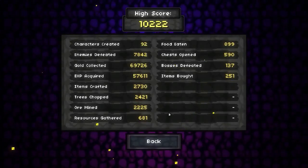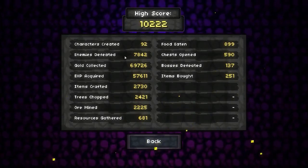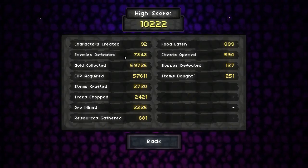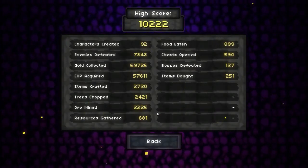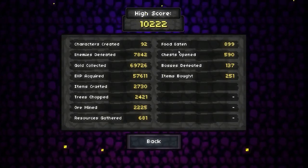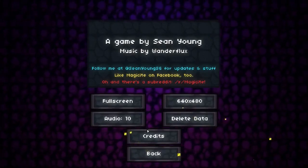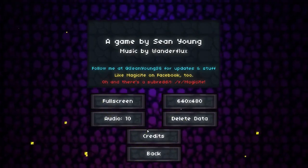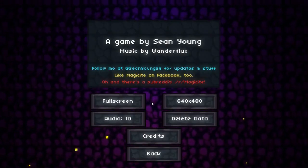As it stands I have died 92 times — that's 92 characters dead and gone. My high score is 10,000. I've killed almost 8,000 enemies and collected a lot of gold and experience. On the main menu you can see your stats — everything from how much food you've eaten to how many bosses you've defeated. If you get sick of it, you can delete the data and start from ground zero.